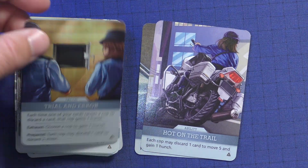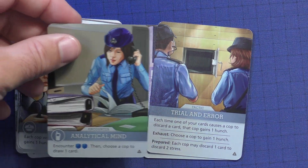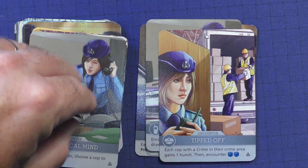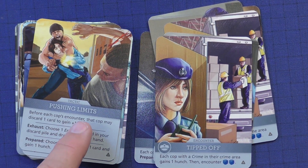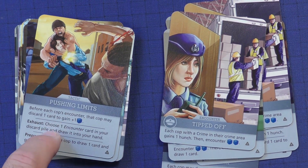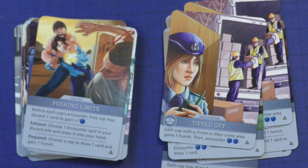Each time one of your cards causes a cop to discard a card, the cop gains a hunch — get this one out quickly, because a lot of her cards make people discard. Hot on the Trail lets you discard a card to move five and gain a hunch — a very good card. Before each cop's encounter, the cop may discard a card to gain another die — that works really well with the card that gives hunches. You can also choose an encounter card from your discard pile and draw it to your hand, which is great with her power since she lets you play an encounter card, so you'll always have one ready.